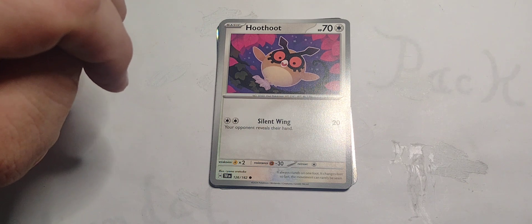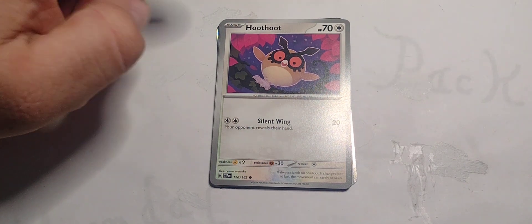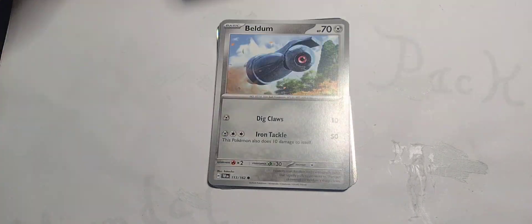Got Hoothoot — 70 hit points, Colorless type. Two Colorless for Silent Wing: 20 damage. Your opponent reveals their hand. If you've got something where you can make them discard, cool. Otherwise that really doesn't do anything.